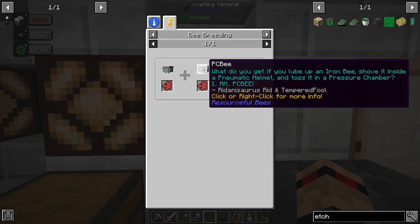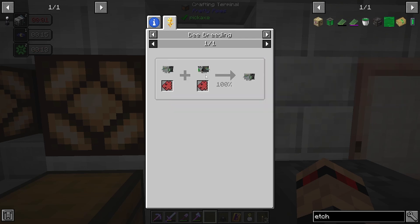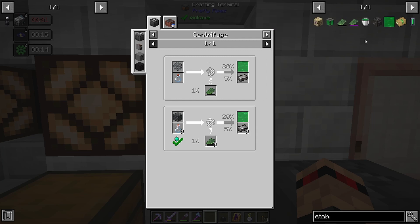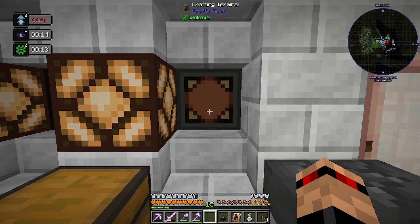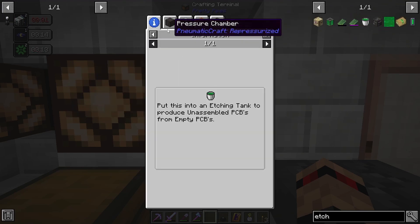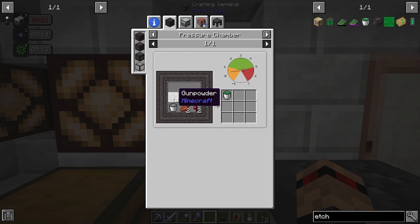How the flip do you get this? What do you get if you lube up an IMB, shove it inside a pneumatic helmet, and toss it in a pressure chamber? There must be another way of getting etching acid. I don't see one. Oh, if you click on the bucket itself — there you go. Oh no! I ripped down my molten plastic farm. Anyway — so gunpowder, rotten flesh, and spider eyes gets this one bucket. We do need the molten plastic though, so that's a bit of a pain.